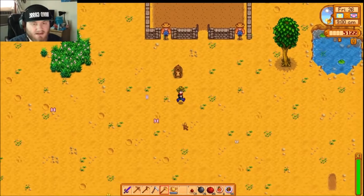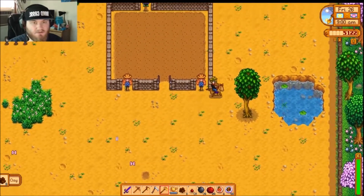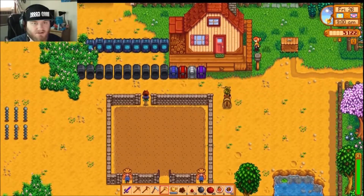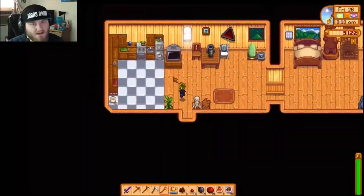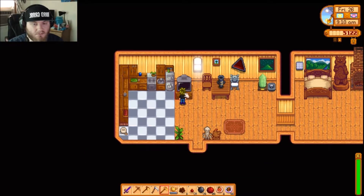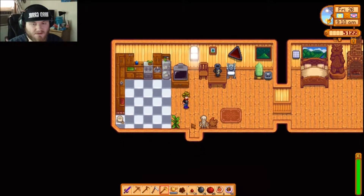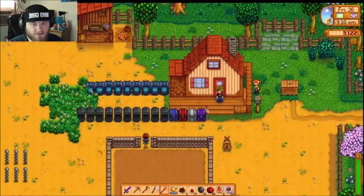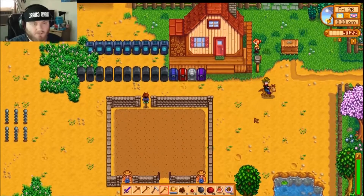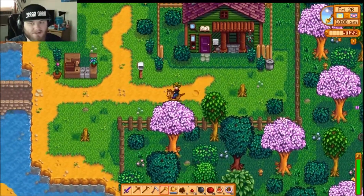Let me check my fortune real quick because I'll do a mines run if I'm going to go to the desert. Spirits are somewhat annoyed today — luck will not be on your side. Hmm, maybe not go there then. Maybe the beach will be more favorable.